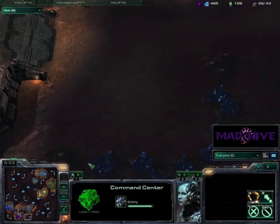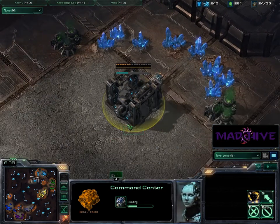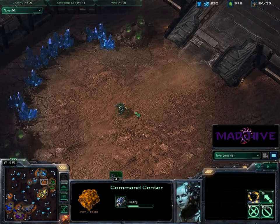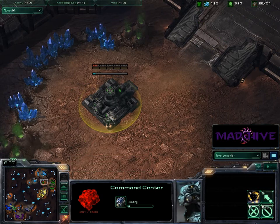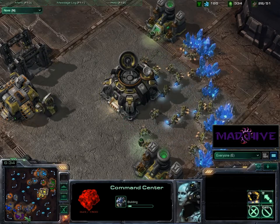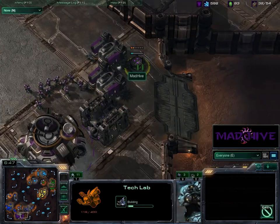It looks like I'm getting ready for an expansion — probably will take this one. There are a lot of expansions around it. Wolfpack's going to take the little safe one nestled in the center of the base. Contrarian's going to take the four-spot in his group's main base structure. Spartan's going to take the safe base in the center of their cluster, and my expansion is now done.